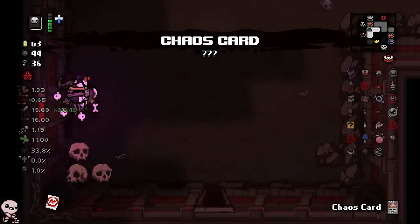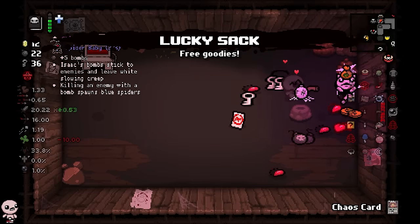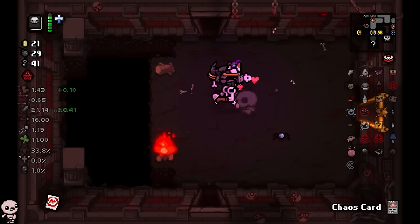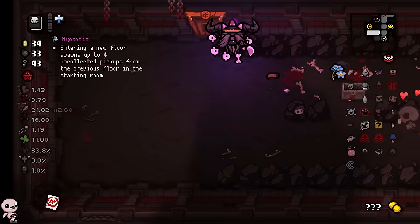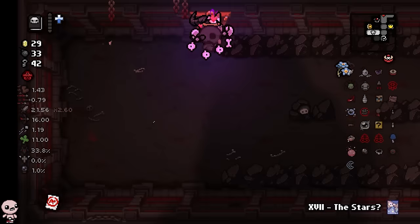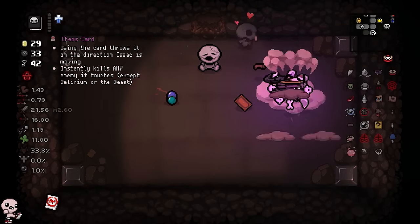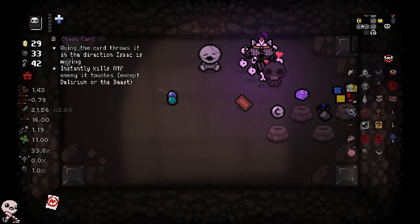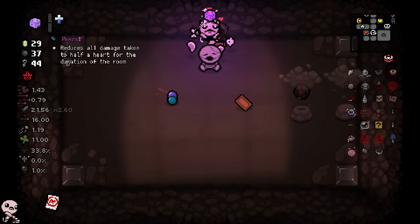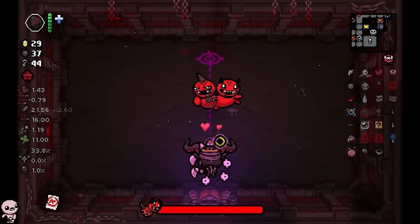Ferocloth giving so many pickups — that's great. In fact I have so many bombs I really should just do this. Middle — sure, this is decent, it'll show me where the super secret room is. Reverse — oh, I could lose Luna. I think it's worth it. I got the eternal d6! Okay, that's actually good. Boom — all right, well not that good. Come on, baby.